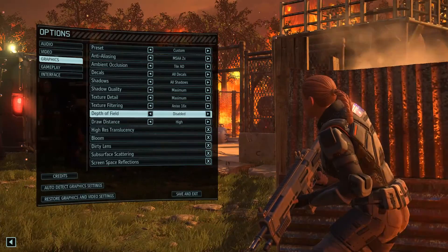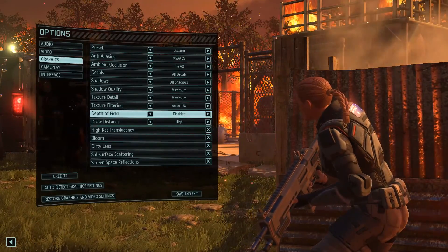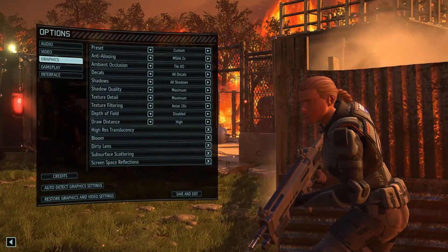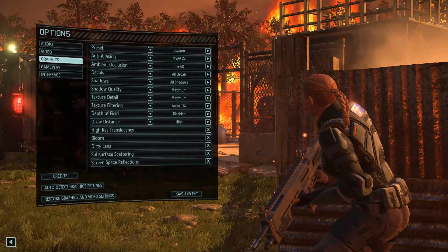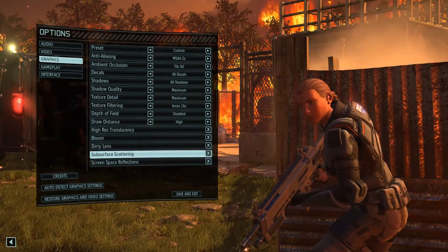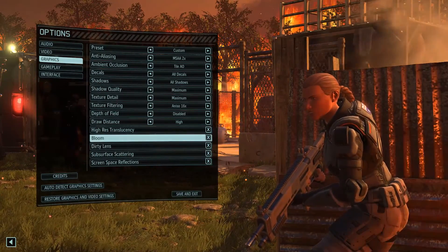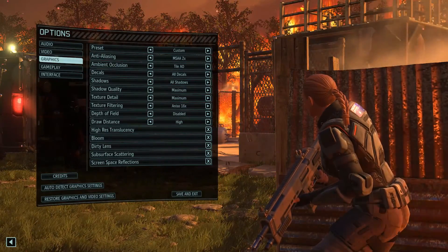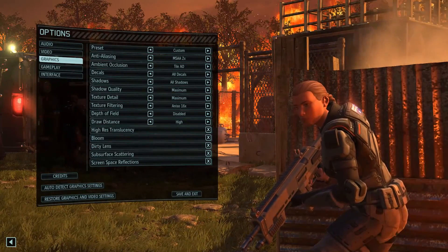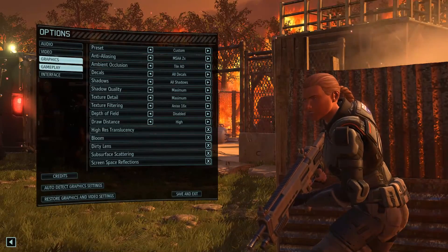I feel like Depth of Field is more of an issue with first-person games — correct me if I'm wrong. This is not an FPS game, so I just don't see the point of Depth of Field. I left all the other settings on. I don't exactly know what a lot of these do. I'm guessing Dirty Lens might make your camera look dirty if aliens kick up dirt or an explosion happens — but that's just guessing on my part. Anyway, that's all with the graphics.